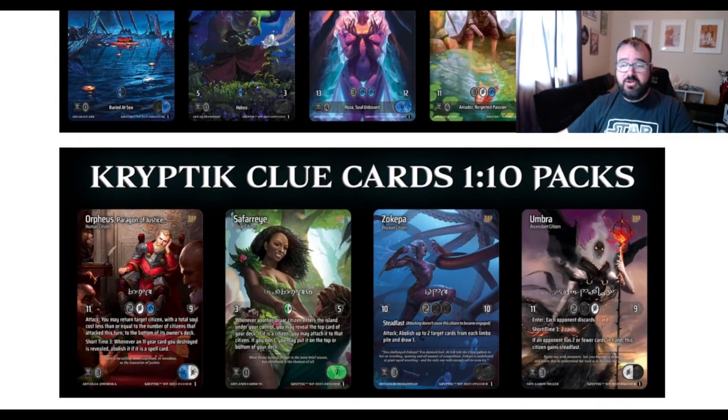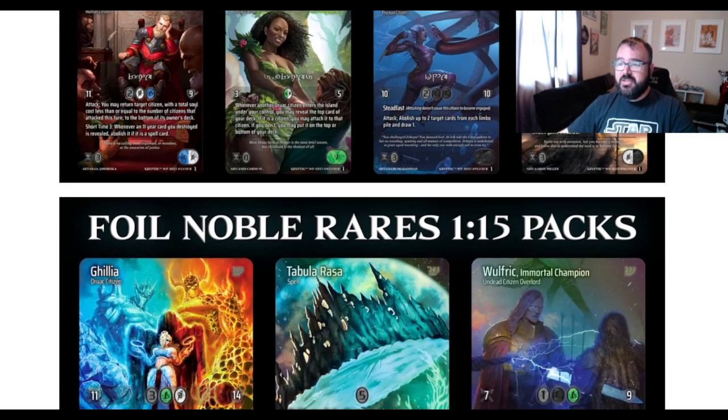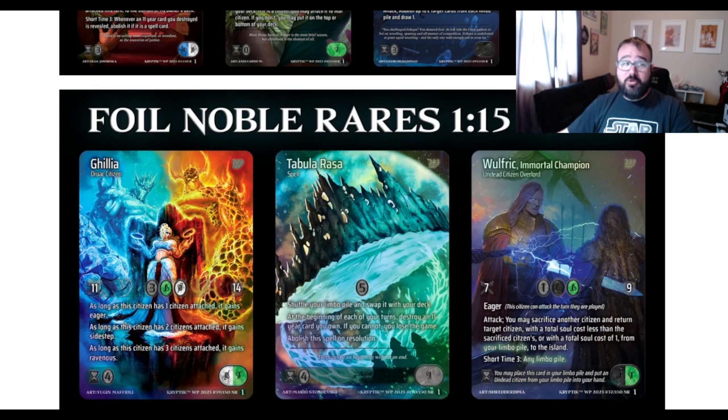Also new in Wicked Prophecy are clue cards. The clue cards have a line of cryptic text across them. There are 50 clue cards, and supposedly if you can decipher them and put it all together, it'll tell us what the actual Wicked Prophecy is. I think the community has been working on figuring that out, so we'll probably know pretty soon.